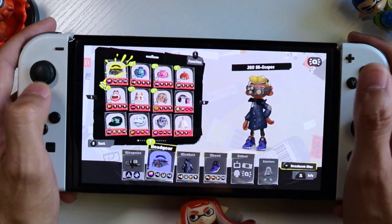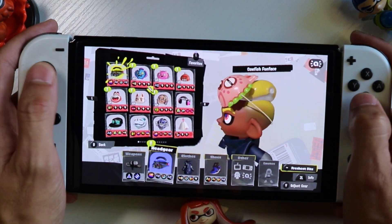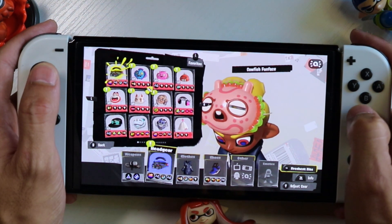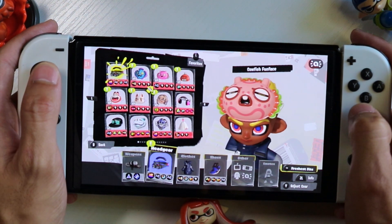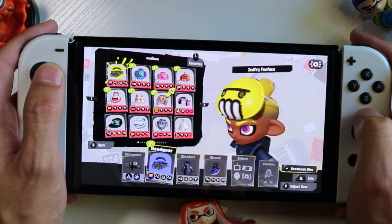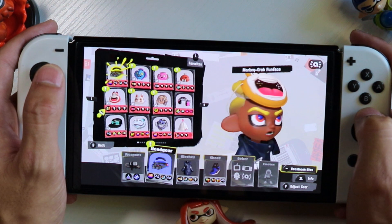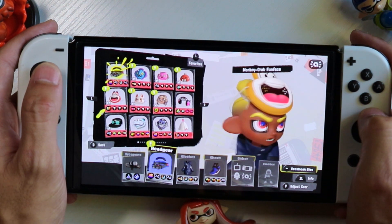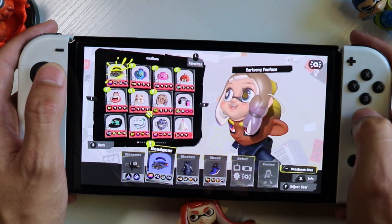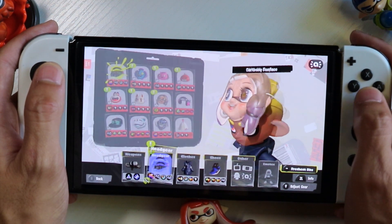Let's look at all of them quickly. We have the Lionfish Sun Face — that looks pretty cool — the Cowfish Sun Face. These are all very funny looking. Then the Zedfry Sun Face, Monkey Crab Sun Face — this is probably my favorite one — Fox Sun Face, and there's a creepy one: Cartoony Sun Face.